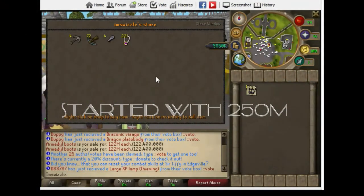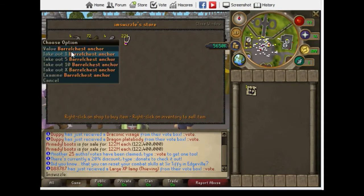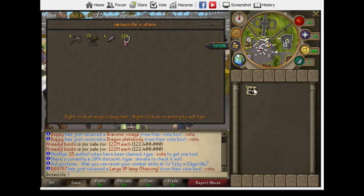What's going on guys, Swizzle here bringing you episode 3 of Merchant Guide. We already bought some stuff — I forgot to record it. I bought some barrel chest anchors and also a pair of armado boots. I bought them for 172 mil and I'm selling them for 138 mil, which is some nice profit.